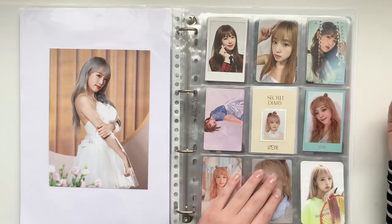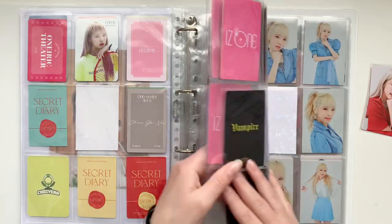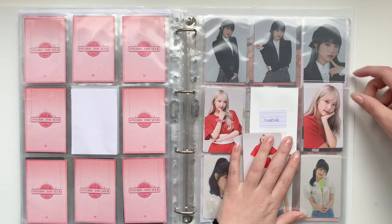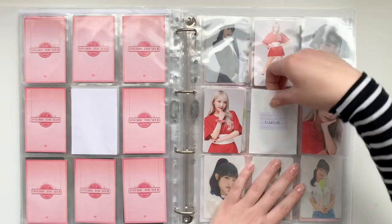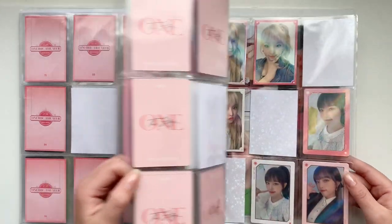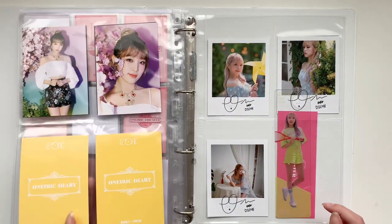Then we go on to Jenna. For Jenna, I have this One Realer benefit card, so I'm just going to put this in. Then I have some of her 12 stuff — I have 3 out of 4 cards, so I would need to put in some fillers. I still need to look for the last card, but someday I will. I also put in the Roneric Theater Kino cards, which came in yesterday, so I put the other ones on the back. And that's everything for today.